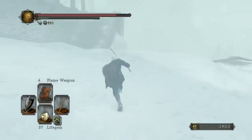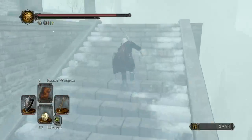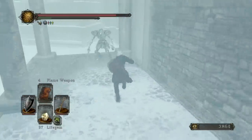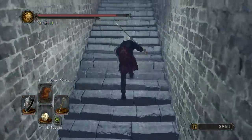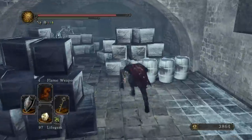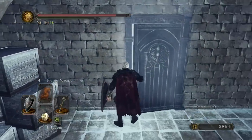So instead of going on the bridge, we will turn to the left because this is the way forward. Now if you are trying to run past these enemies and they're giving you a hard time, keep in mind that most of the enemies in the DLC will respond to Alluring Skulls. So throwing a Luring Skull, you'll be able to run past just about anything.